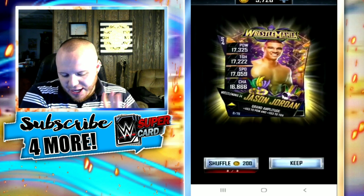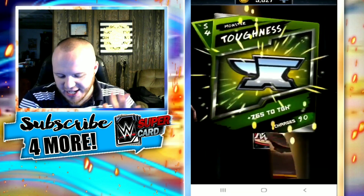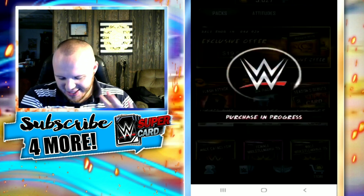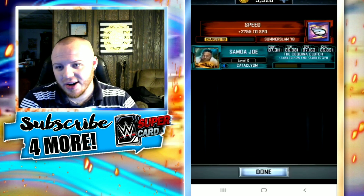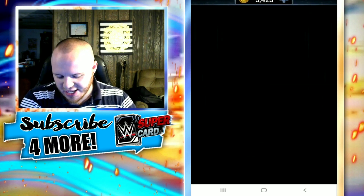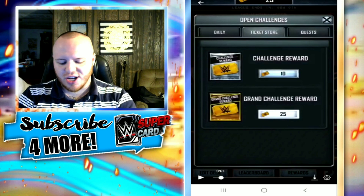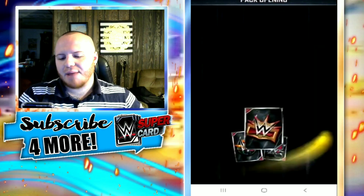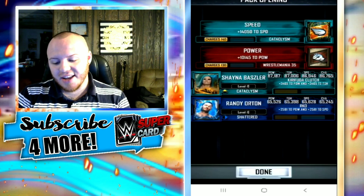RIP to Jason's credits, I guess — he's not getting very good stuff here. Oh, he gets a Cataclysm that time, it's Samoa Joe. Not too bad. And for the final one: Monster Toughness and a Shattered Randy Orton. Not very good. Coming up next, he opens up a Grand Challenge Reward Pack — let's see if he'll get a SummerSlam 19 from this. No, it does not happen. He gets a Cataclysm Speed, WrestleMania 35 Power, Cataclysm Shayna Baszler — not bad — and another Shattered Randy Orton. That Shayna would actually be a pro for me.